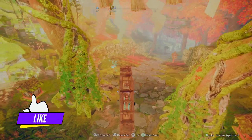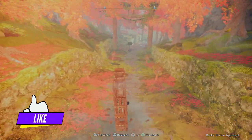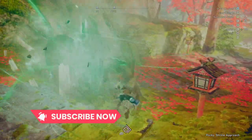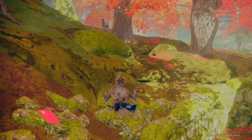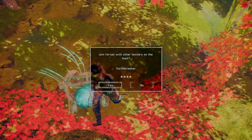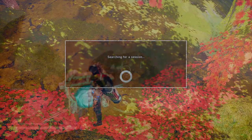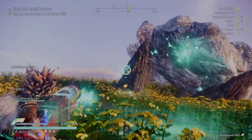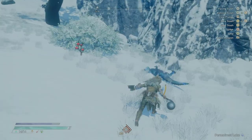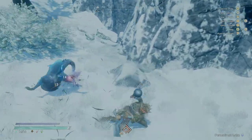Go down here and get out. Just go to any hunters gate and look for people that are hunting the Earthbreaker, then join, kill the guy, and at the end you're going to get yourself some mirror stone.